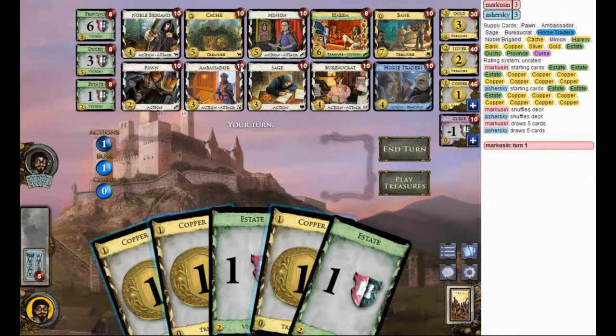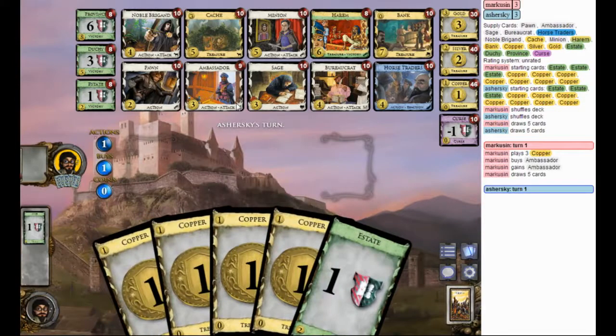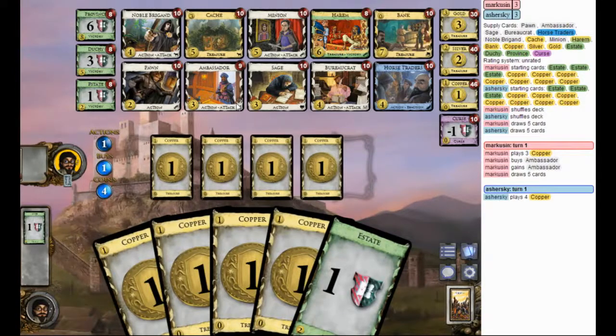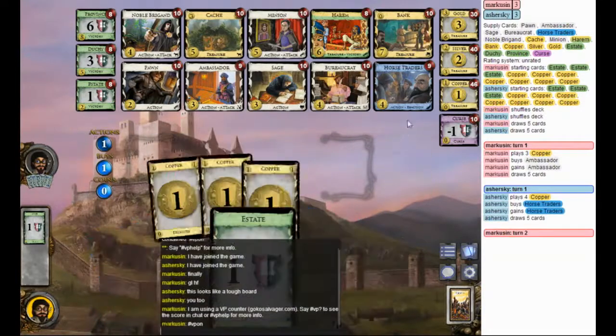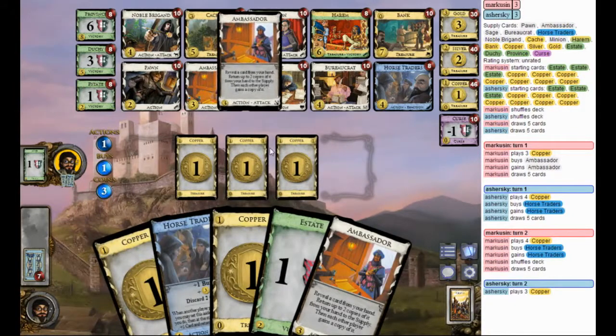It's kind of conflicted because we don't have Draw here — well, we have pseudo-draw with Minion, but it's not the kind of draw you want for treasure. But you do have the Minion-Pawn interaction. It almost makes you want to have Horse Traders, but instead what's going to end up happening is that the Ambassador is going to return cards and I'll buy Pawns after that and eventually go Minion-Pawn with thin decks. So I'm going to open Ambassador, Horse Traders. Horse Traders will be a good defense and it's Buy as an asset.